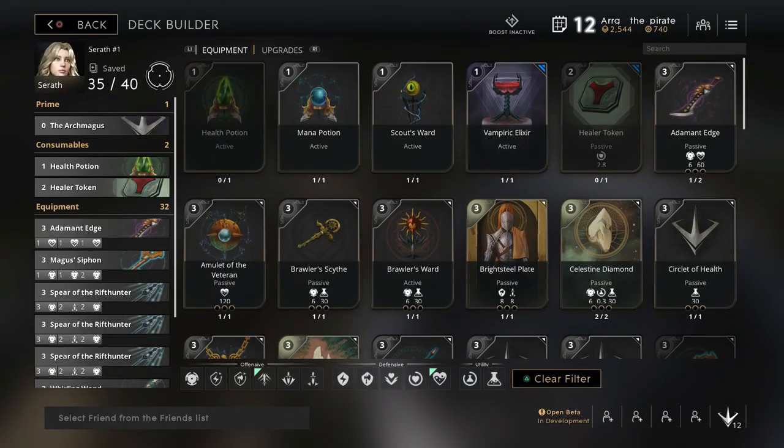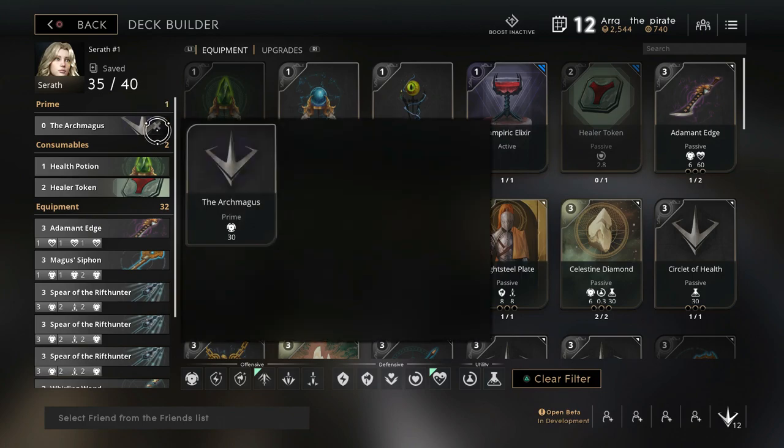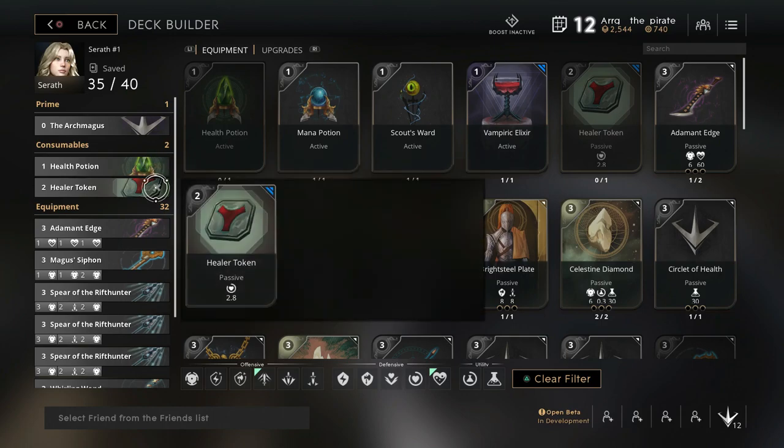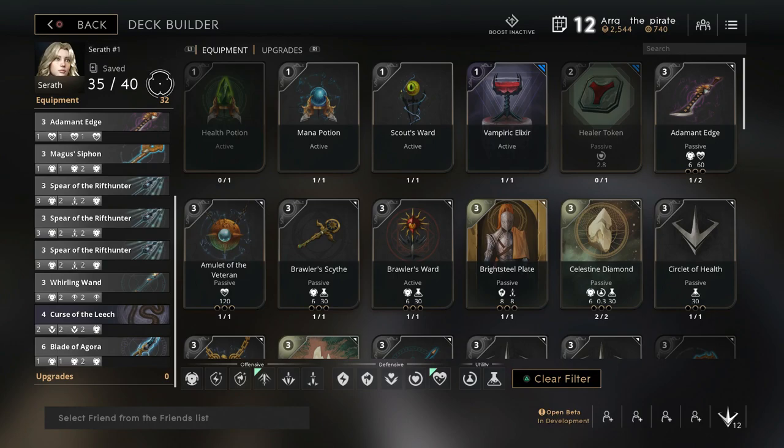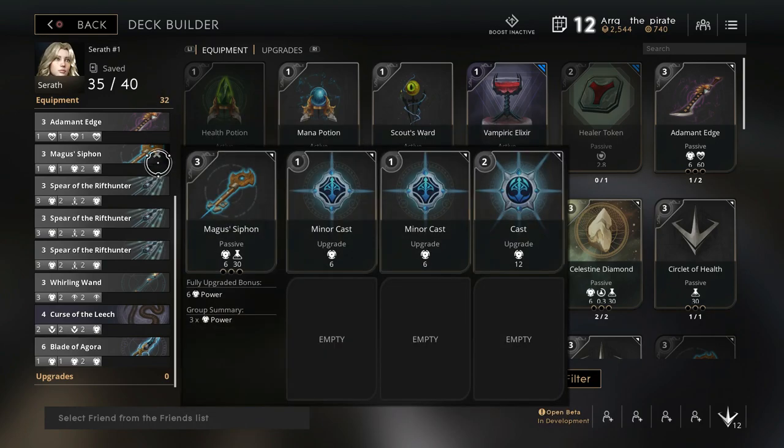If you want to get good with Seraph, I would recommend starting your first game in the jungle because it is easier. Go ahead and pick up Arch Magnus, a Healing Potion and a Healer Token. If you have Seraph unlocked, you've been playing for 12 days, and I would highly recommend picking up some sort of Lifesteal card other than Touch of Thieves. I currently have Curse of the Leech and this is a great card.